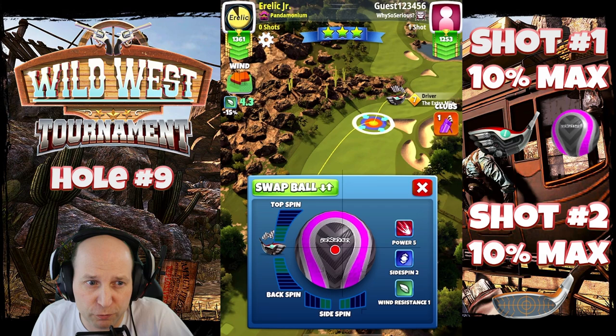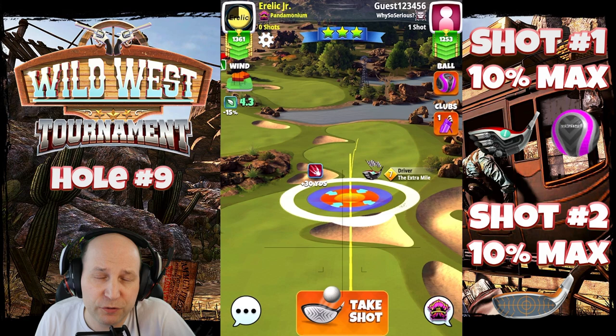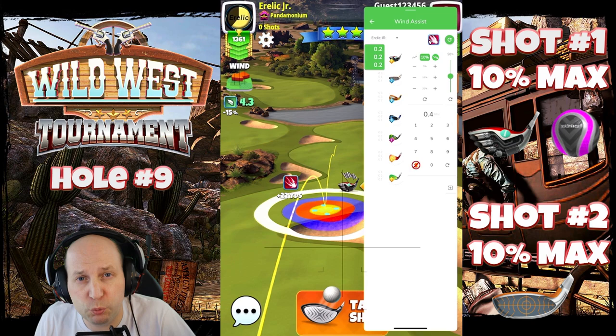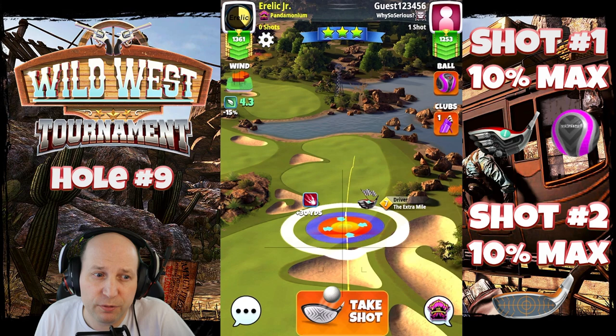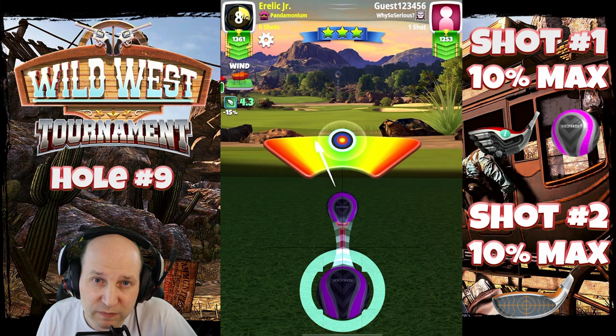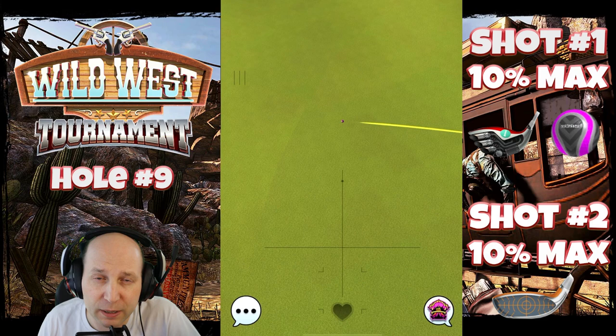Hole number nine — I'd consider this a conservative play even though I'm using a Zerk. Four top, four and a half top, two right with my Extra Mile level seven, playing on the right side, which leaves a longer second shot. This is how I'd play in headwind or crosswind. You might want to bounce over the bunker depending on your club length and comfort level. You want to get this one to the end of the right fairway when playing the right side.